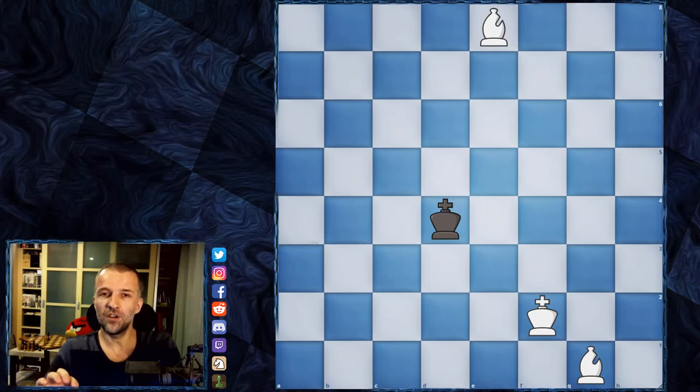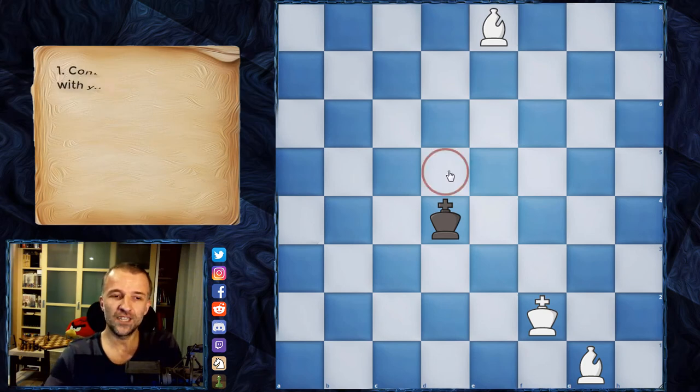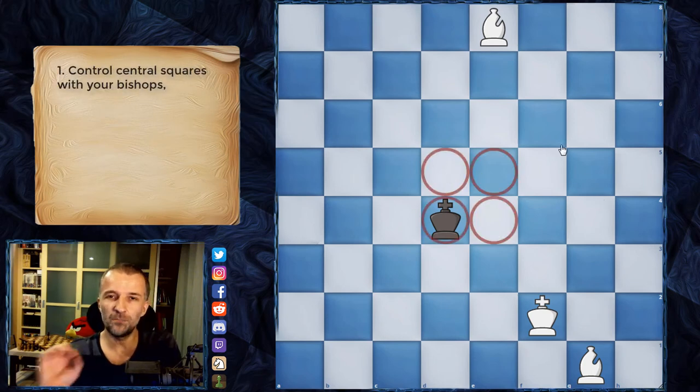I'm going to show you a method which is very easy to remember. At first it can be a little counter-logical, however it works like a charm. So without further ado, let's jump onto the board. The first step is to control the central squares with the bishops.